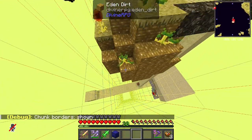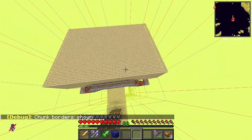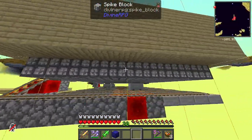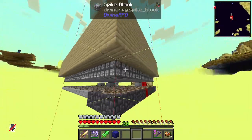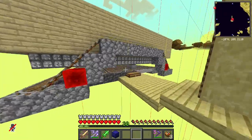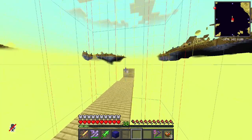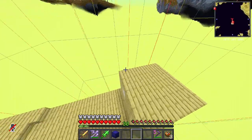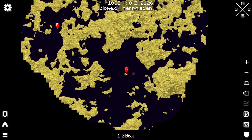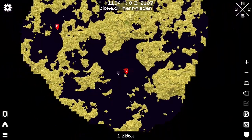Here I already have an existing Eden mob farm. It's basically just a dark room full of spike blocks with hopper minecarts going beneath it collecting all the items. I have an AFK spot here from which I collect all the items. Now I'm going to build my shrieker farm next to this.